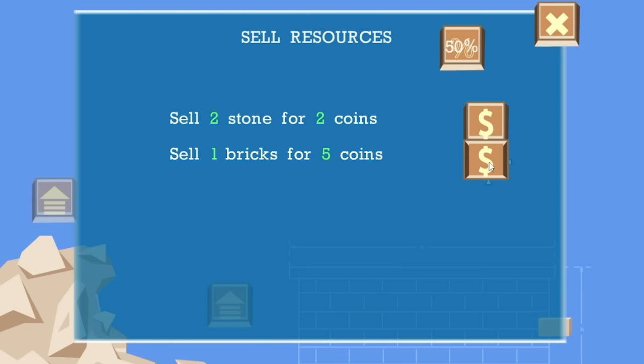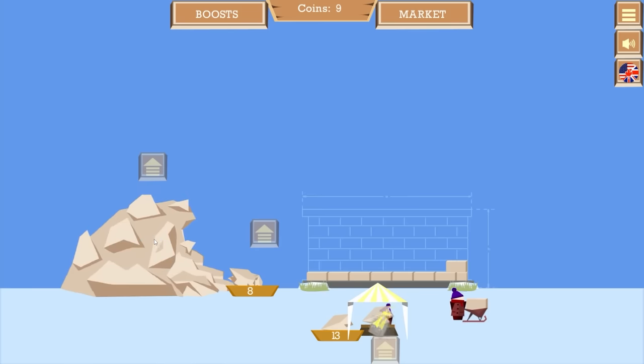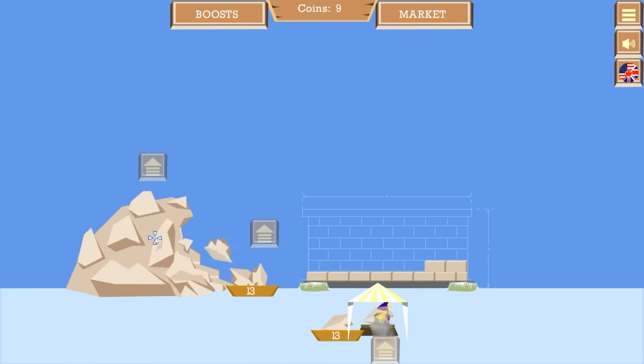When I want, I can sell bricks for five coins each or just individual stones for one coin each. Coins are simply used for upgrading any of these processes, which obviously won't be necessary, but we'll probably obviously still do that anyway.